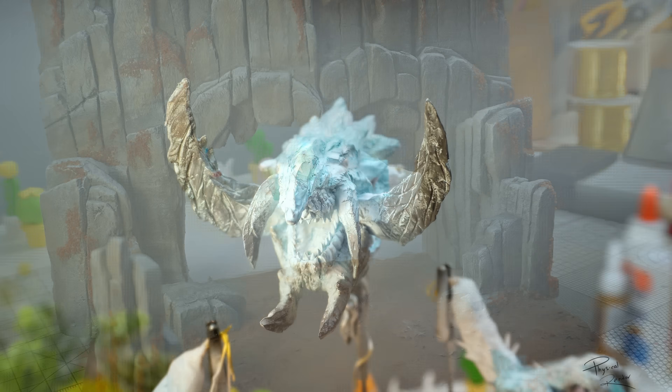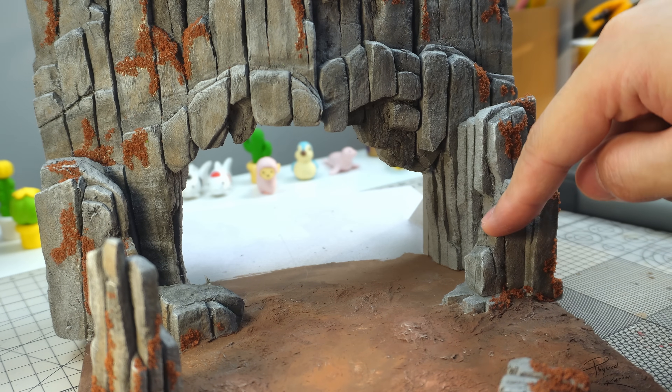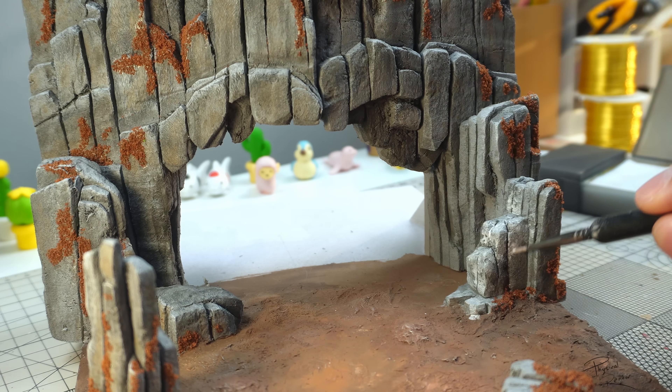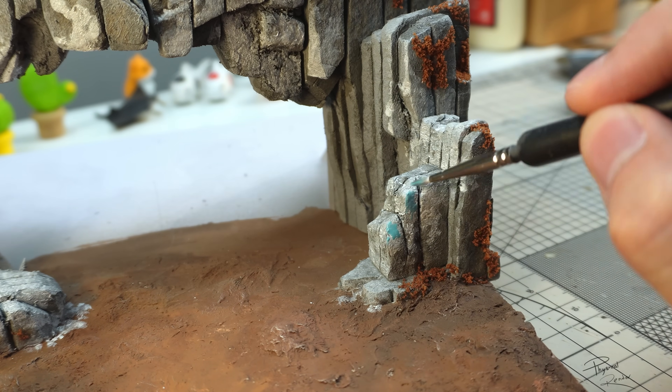To make Jormag feel more like an icy creature, I want to add some iciness - almost like Jormag is freezing the ground underneath her. So I'll give the rocks around her a bit of icy colour to make it look like an AoE effect.